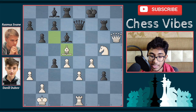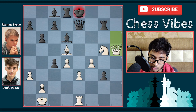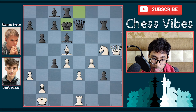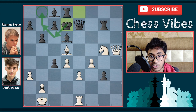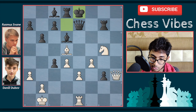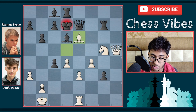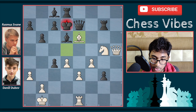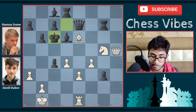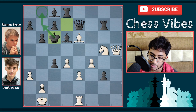After bishop takes d5, Swain played king to e8, which was a blunder. He should have played bishop to f5 check, because after e4 the pawn cannot capture the bishop as it's pinned. After that, black simply moves the king to e8, bishop c6 check, king, bishop d7, queen h5 check, king f8 — it's an equal position. But after bishop takes d5, he played king e8, and it's already trouble for Swain. Here comes queen h5 check, king d7 — trying to move the king to the queenside. After king to d7, here comes queen h3 check.